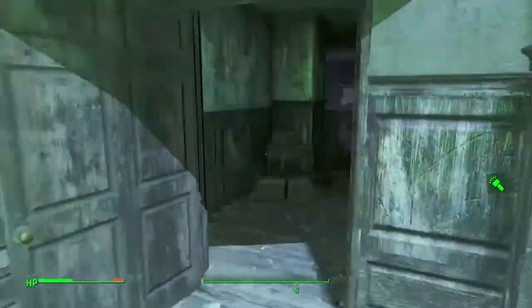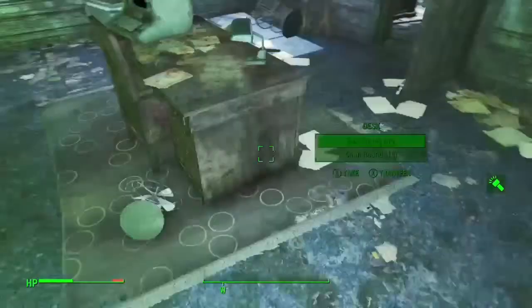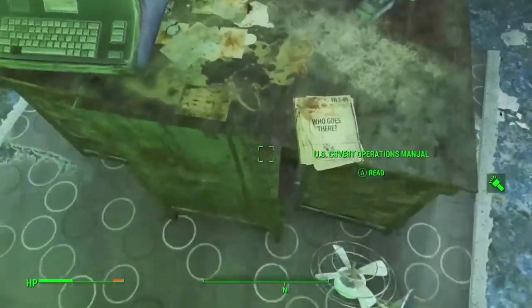Once inside, you're going to want to go through the right doorway, then go through this doorway here, and on the table should be the US Covert Operations Manual.